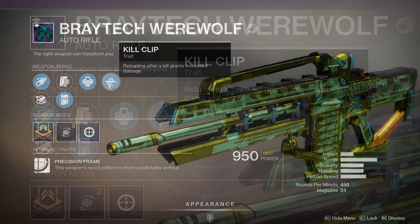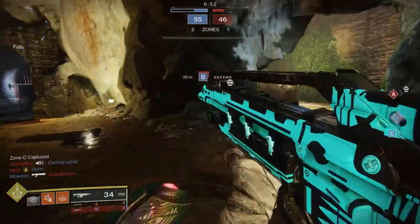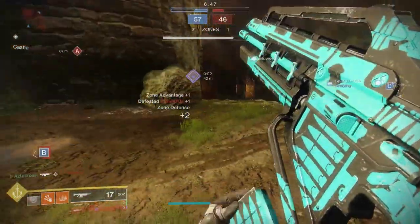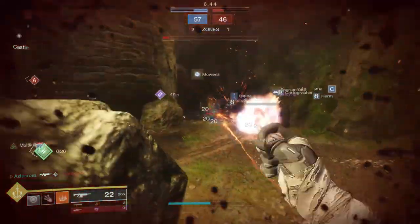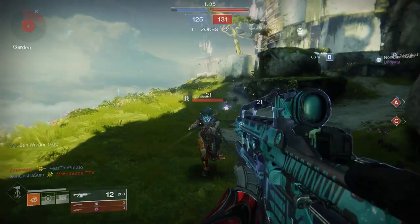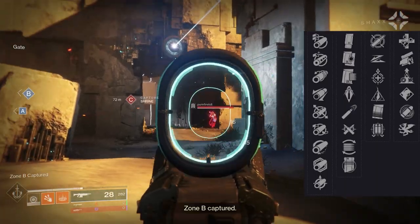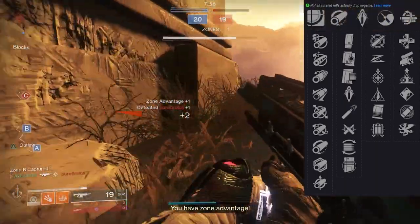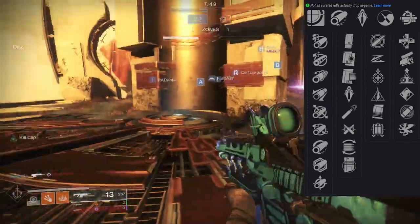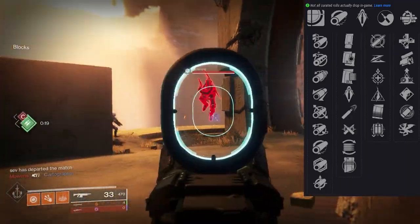Now I have another roll — our Outlaw Kill Clip roll. This is a good roll. It doesn't have the range stat or the stability of the curated Braytech, but I didn't mind it because it made up for it with lethality. Outlaw Kill Clip is always a great combination. But hands down, after playing with both the curated roll and this roll, I would much rather take the curated roll. This takes us to the random roll portion. Notice that in the random rolls, there's no Zen Moment — Zen Moment is only present on the curated roll, which is a killer. There's also no Multi-Kill Clip, which is also a bummer.